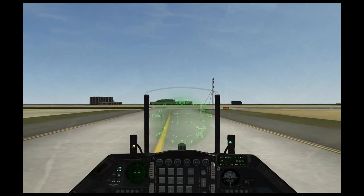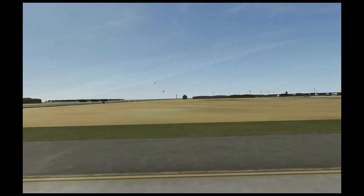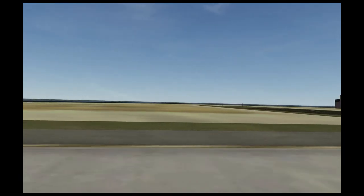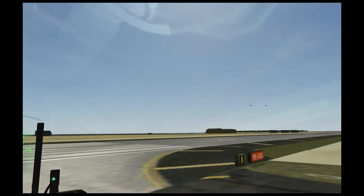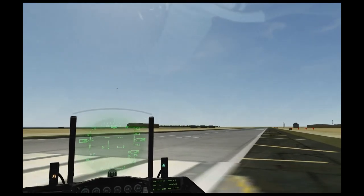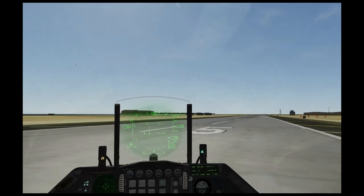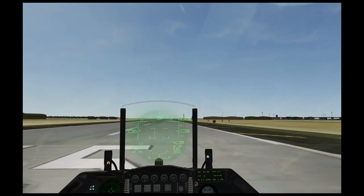Serpent 1-1, you're cleared for takeoff. I've been cleared to take off. They might say 'position and hold', which just means go onto the runway and wait for further clearance. They might also say 'clear to take off', which means you can take off right away. They might also say 'hold short', which means do not take off under any circumstance — basically stay on the taxiway.